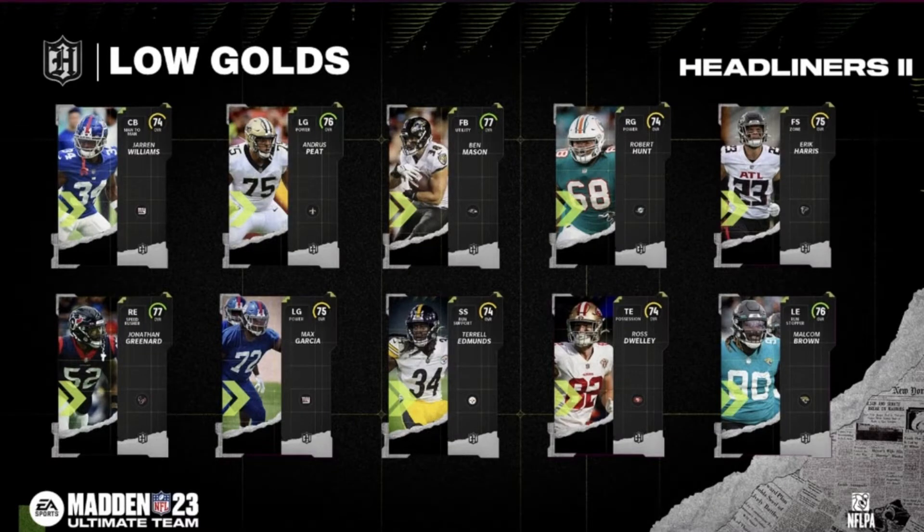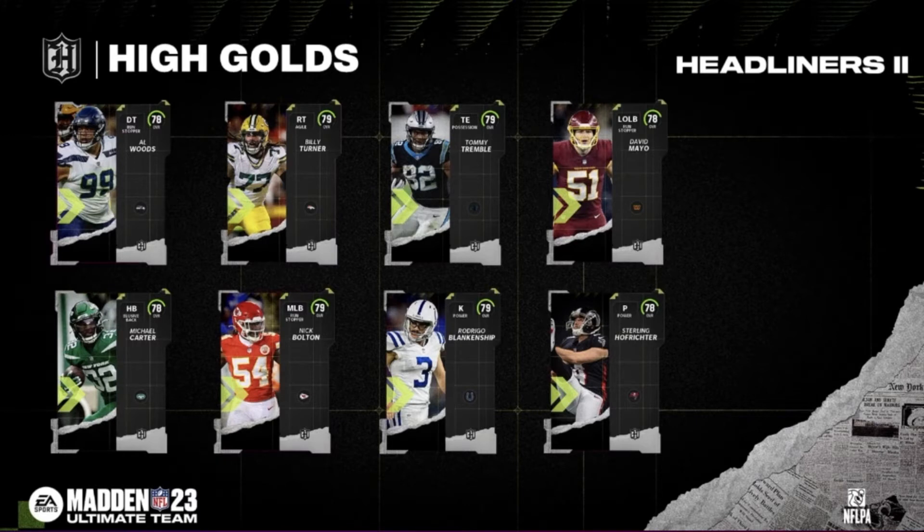All right guys, here are the lower gold cards. You can go ahead and pause the video — I'm not going to go over all of them — but that's definitely what you're going to need to put into some sets to get the heroes and the 86s. Here are the higher golds, literally 78 to 79 overalls, which you'll need to complete some sets. I don't want to spend too much time on these. Let's get into the 82 overalls right now.